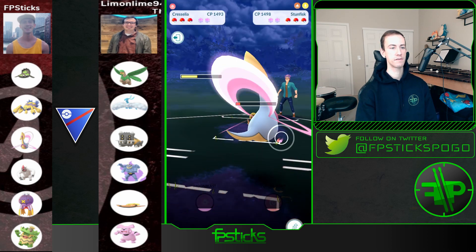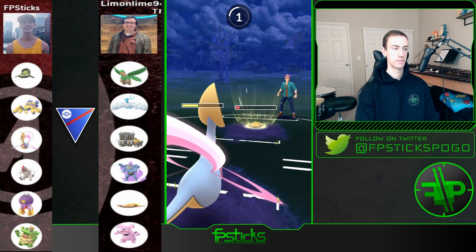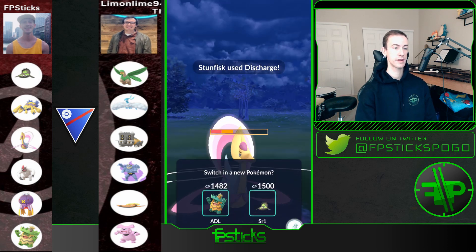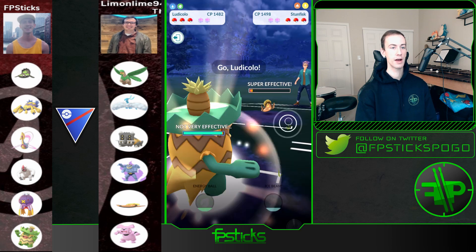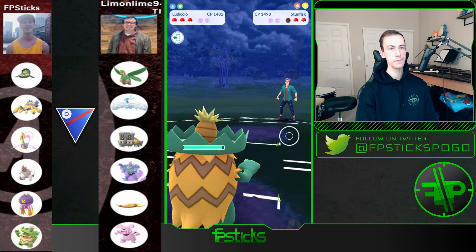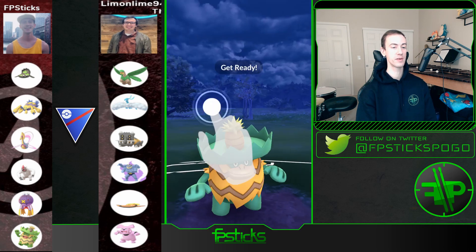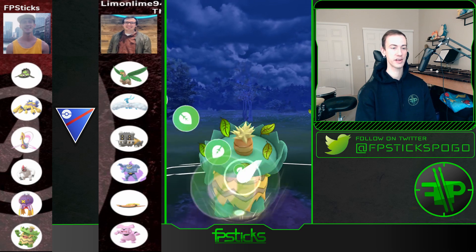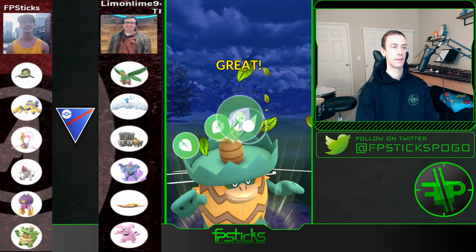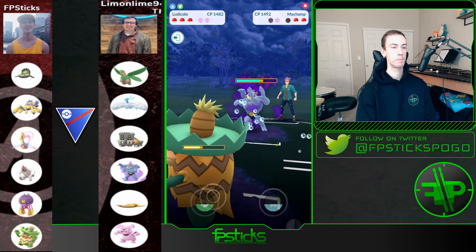From here I can safely go for Moonblast. These Discharges are adding up and obviously Stunfisk outpaces Cresselia pretty cleanly, but I do want to get rid of this Stunfisk. I let the next move go — I still tank it but he's going to get to another move very quickly. I bring out Ludicolo and I'm able to farm the Stunfisk down, which is good. Out comes Shadow Machamp — this is not good at all because Ludicolo is just going to get outpaced here. I'm very curious as to what's in the back.